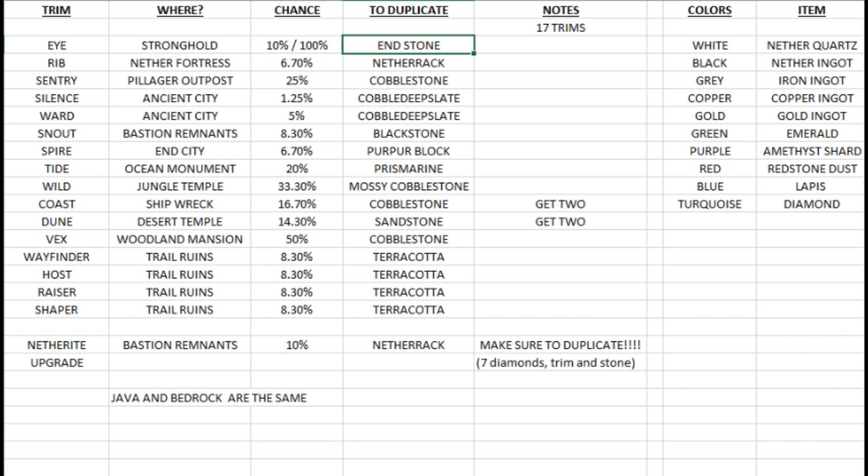In order to duplicate the eye trim you need end stone. There are 17 trims total, including the netherite upgrade. The next one is the rib trim, found in the nether fortress with a 6.7 percent chance of finding it in chests. You want a fortress that has lots of chests — if you find one with very few chests you're probably going to be out of luck. You need netherrack to duplicate it.